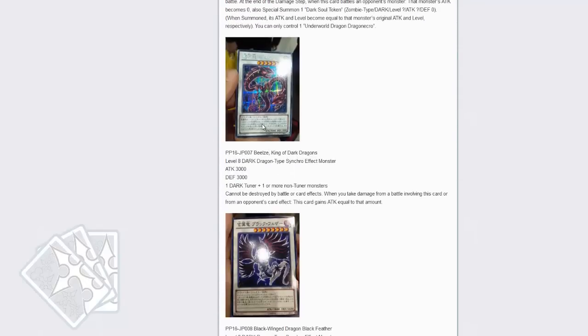Next up is a level 8 Synchro — BL's King of Dragons. Cannot be destroyed by battle or card effects. When you take battle damage from a battle involving this card and your opponent's card effect, this card gains attack equal to that amount. So we now have a level 8 Synchro at 3000 attack that cannot be destroyed. It's a dark tuner, just for their Blackwing support — but still, that's pretty good for what it is.